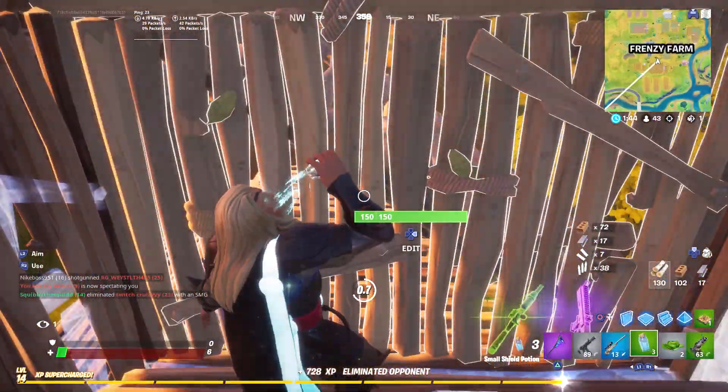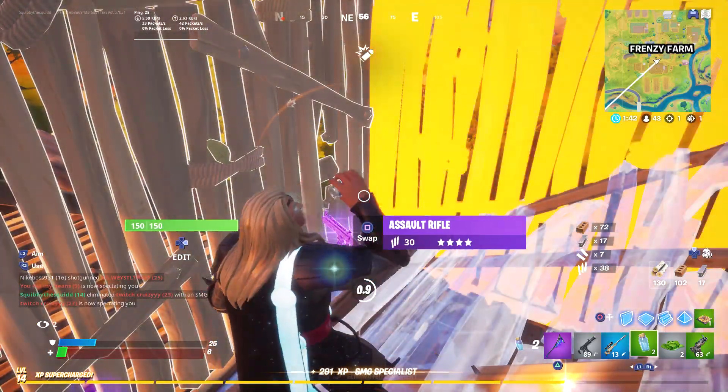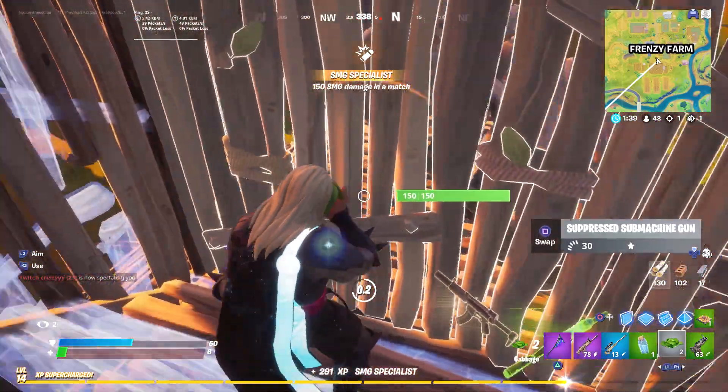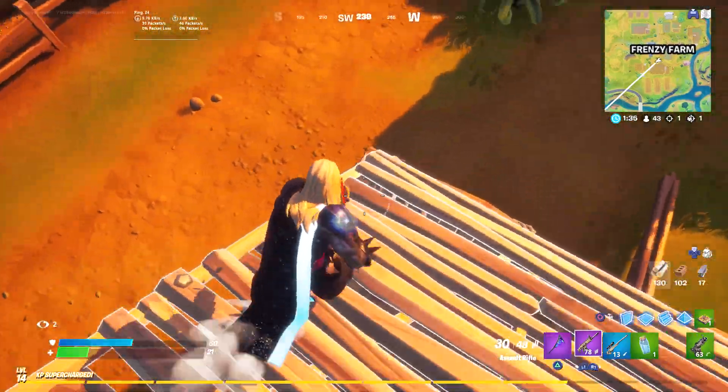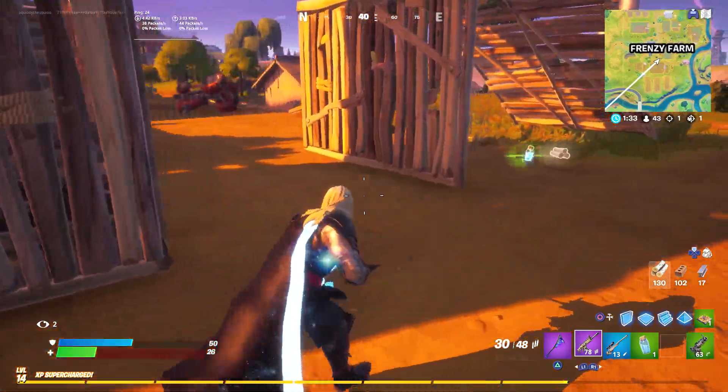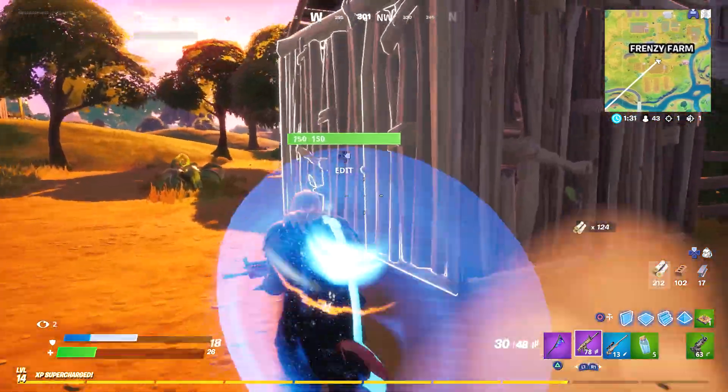I got 728 XP with supercharged. Without supercharged I'd only be like 400. And every 25 players eliminated, you get a big chunk of placement XP. Obviously getting kills does help, but it makes you want to go for placement.